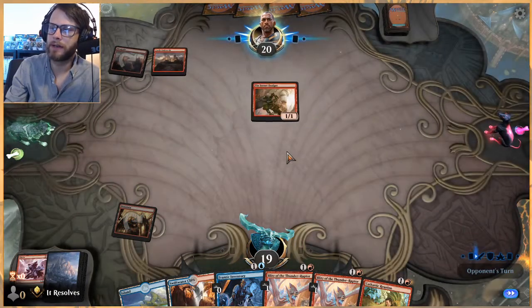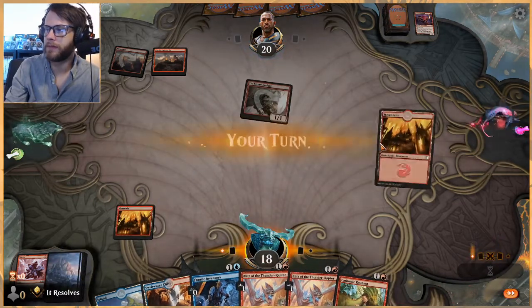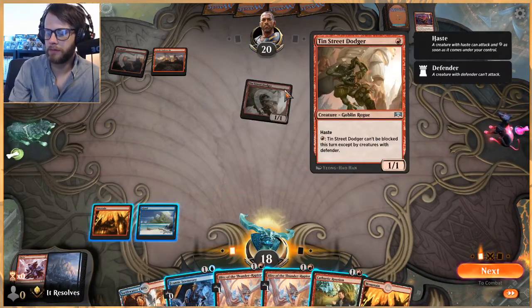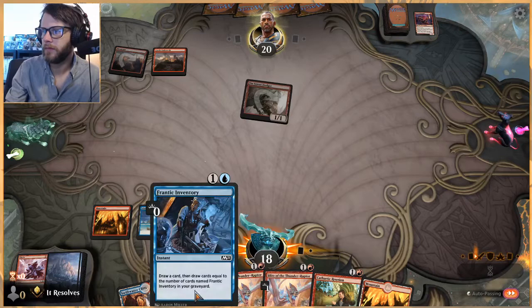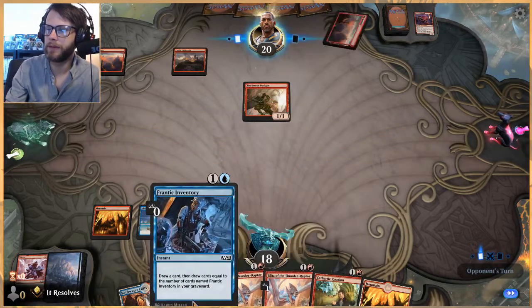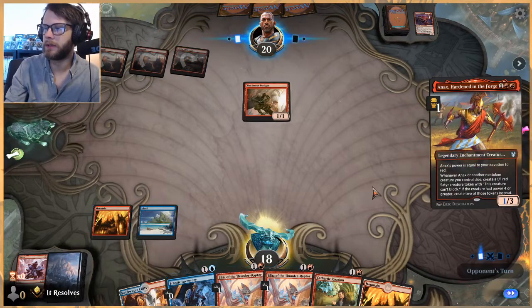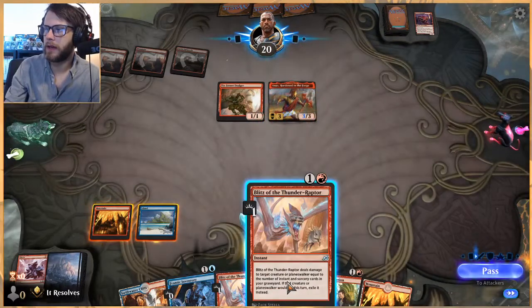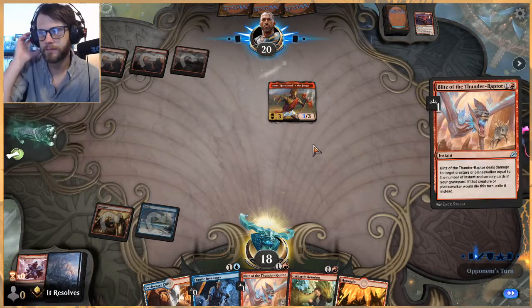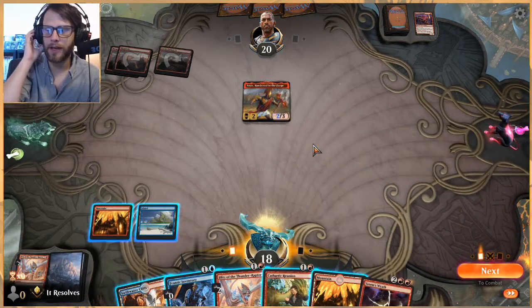Let's see what they do. We do get rid of the Fervent Champion here — that powers up a lot of other things so I think that's the right call. They could have a Rimrock Knight but looks like they didn't. We wait again — we're instant speed almost all the way. Cathartic Reunion not so much, but these Blitzes and Frantic Inventory are 100% yes.